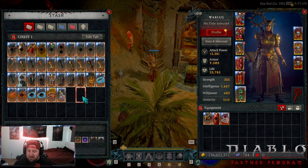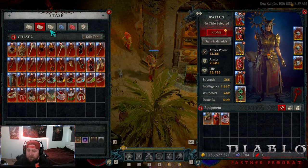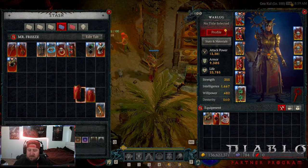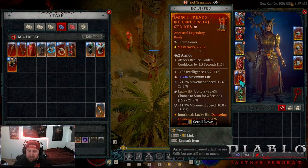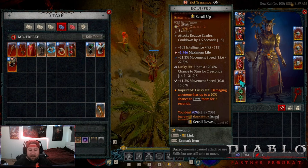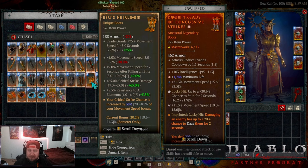If you don't have Tabalt's yet because you haven't fought Duriel, you can use pants with intelligence, armor, and Ever Living, or add Disobedience or Juggernaut to hit your armor caps — that's really good. For boots, Doom Treads with Concussive Strikes — attacks reduce evade cooldown — and the lucky hit to daze enemies and deal increased damage. However, as soon as I get a stronger one I'd run Essus, which would be so much better because of the increased critical strike damage and move speed.